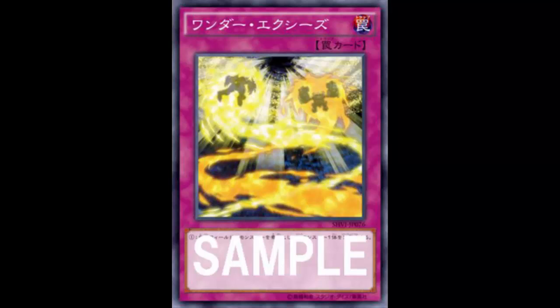One scenario I was thinking about is Maxx C. If your opponent activates Maxx C, instead of XYZ summoning and giving them a draw, you could hold off — leave your two level fours on the field, set Wonder XYZ, and pass. You avoid giving your opponent extra draws from Maxx C, though you're still taking a neg from Wonder XYZ itself.